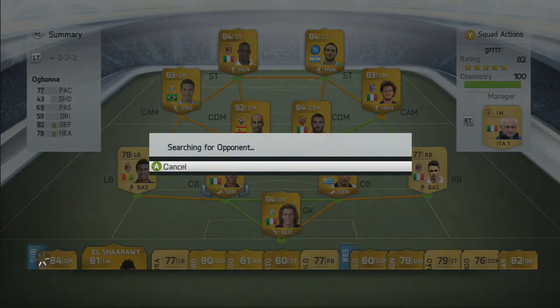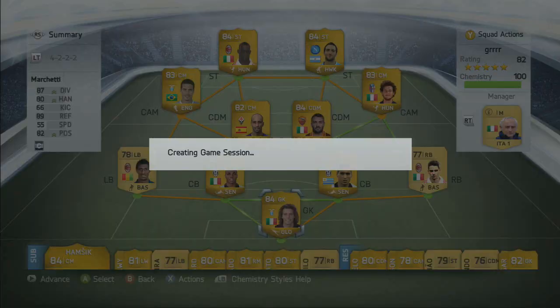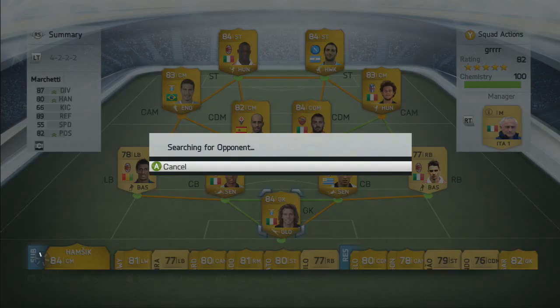Diamante and Hernandez are my attacking mids. I used Borja Valero as a center defensive mid, which I'm not quite sure how well that experiment works out. He does have the high attacking work rate, medium defensive work rate, but luckily Daniele De Rossi has the flipped work rate — medium attack, high defense. So I think it was actually okay, and they did pretty well.